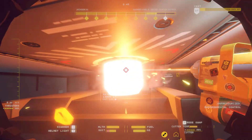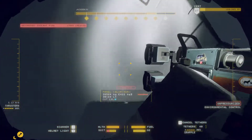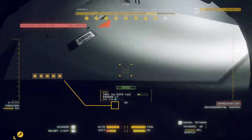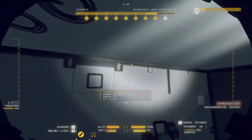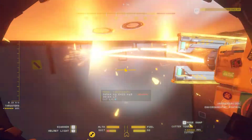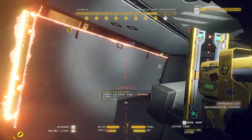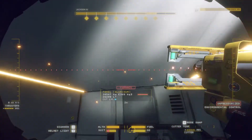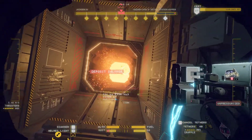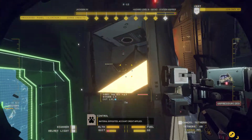Come on, ECU - get out of there. Alright, go on. Push that over there. No, don't do that. That's extreme cutting - extreme ECU freedom. Material deposited, account credit applied.